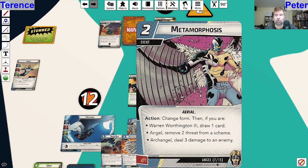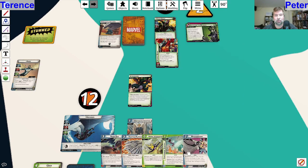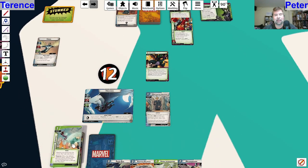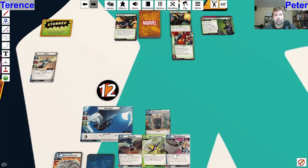When revealed, choose to either spend two resources of any type or give the villain a face-down boost card. What's this - Metamorphosis, change form. Then if you go to Warren Worthington draw a card, Angel removes two threat, or Archangel deals three damage. I'm not going to be able to pay for everything, but if I spend two resources I'll only be able to pay for Metamorphosis, which might not be the worst thing. Instead of giving them a face-down boost card, I'm going to pay two and then play Adaptive Plumage to stun.